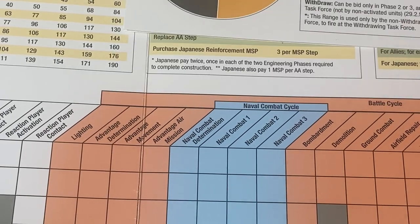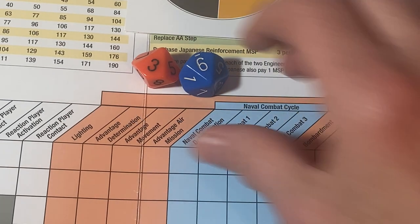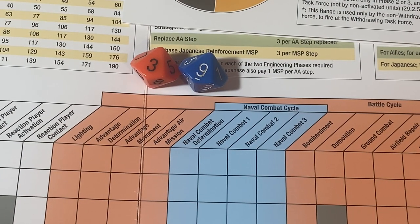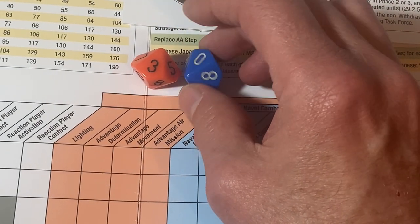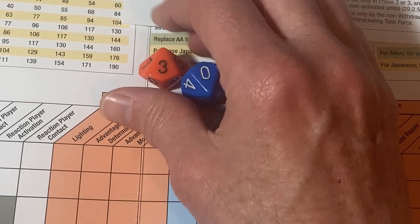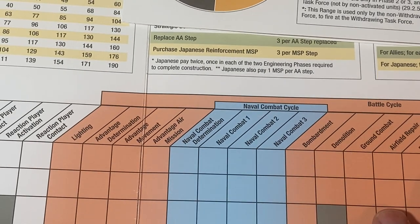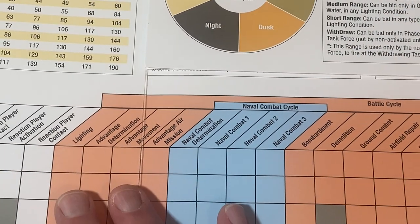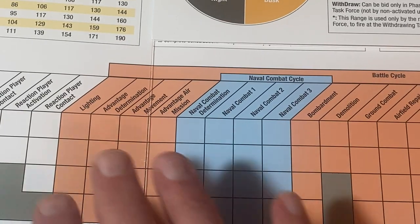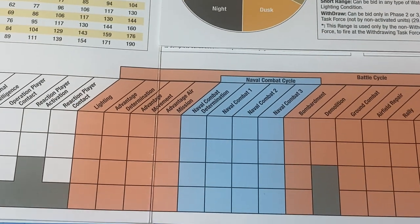Advantage of determination is simple. You just roll both dice, and whichever is higher, that person gets to move first. If it's tied, it goes to the operational player. But basically it's about 60-40 — there's still a good chance the reaction player is going to move first in a battle cycle. Some scenarios specifically say the operational player will move first in the first battle cycle, but that'll be in the scenario special rules.